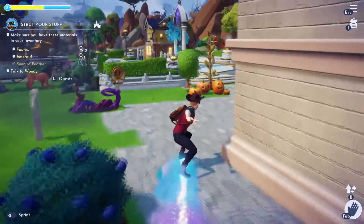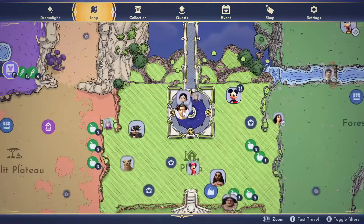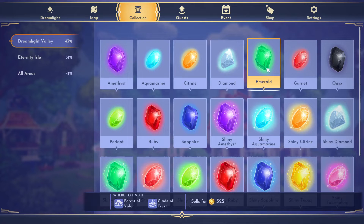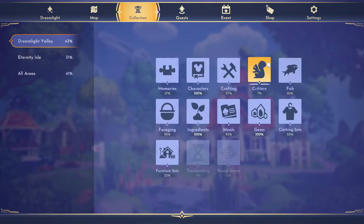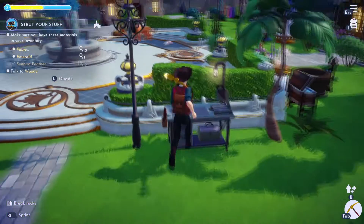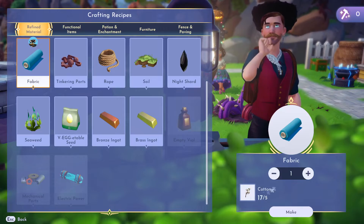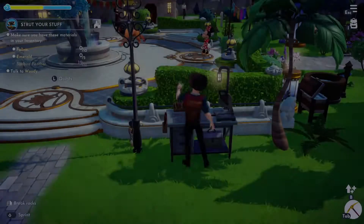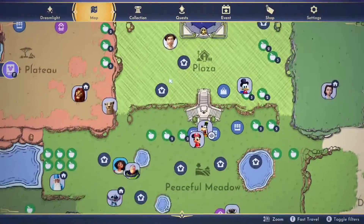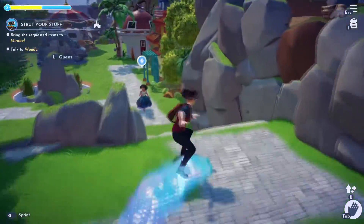Now we need to get fabric and emeralds — we already have the sunbird feathers. Emeralds are found in the Forest of Valor and the Glade of Trust, which is why you have to go over there and mine those rocks. Fabric is made from cotton, so you need to make sure you have some cotton growing.